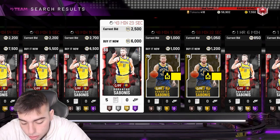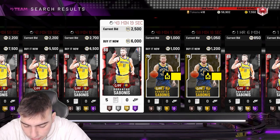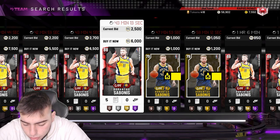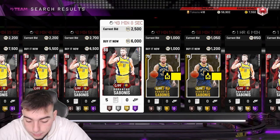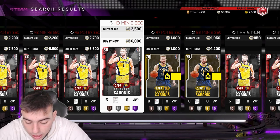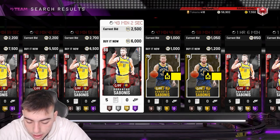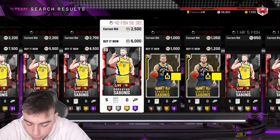SGA has been going off: 25, 75, 27, 32, 27, 21, 32, 32, 20, 19, 25 points. He definitely deserves a diamond — not gonna lie. I would love an SGA diamond. He should have Hall of Fame ankle breaker because he is disgusting on the handles, very athletic, very quick.